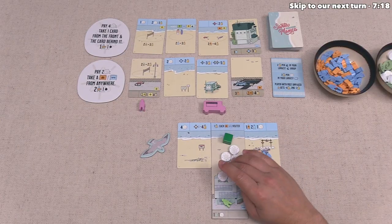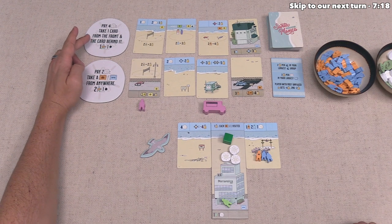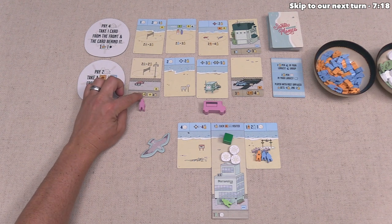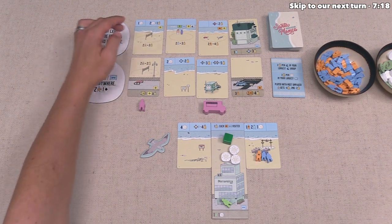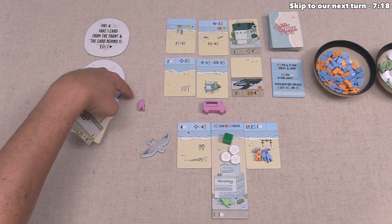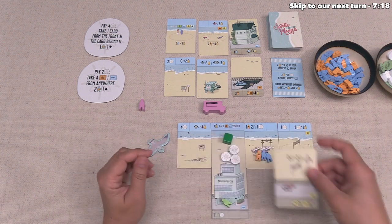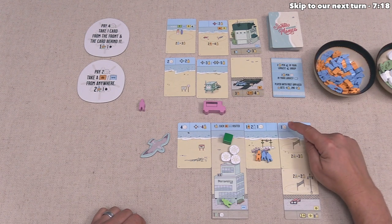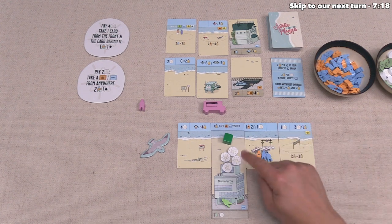We have seven sand dollars, so let's spend four of them in order to do this action. We have a really good option out here — this one will score for being in a chain of three or more sporting tags, and it already is in a chain if we put these next to each other, so that is a really good start. This also gives us a bunch of places to put our people. So let's take both of these, and on top of that we will also get a foodie bonus, and we can place these down in any order of our choosing. We'll place this here, and then this one down underneath it because it is adjacent. The only placement bonus we get is right here, giving us a sand dollar, and now we are going to get one point at the end of the game for every two sand dollars that we end with.